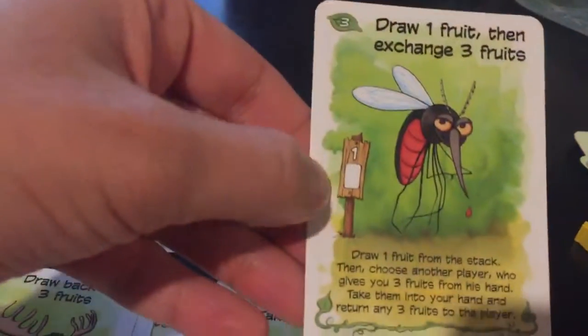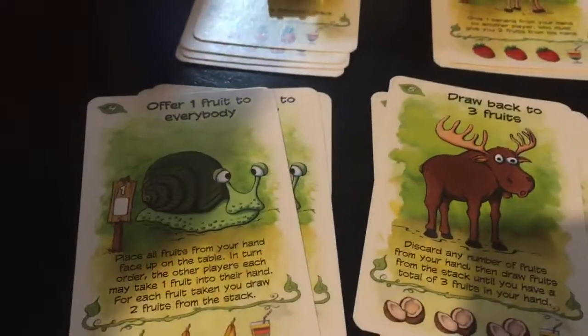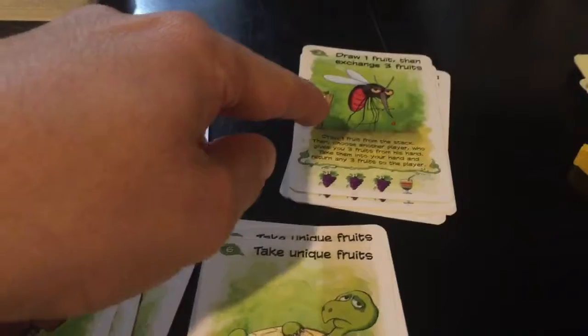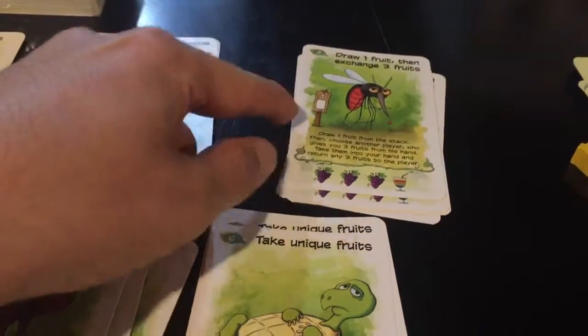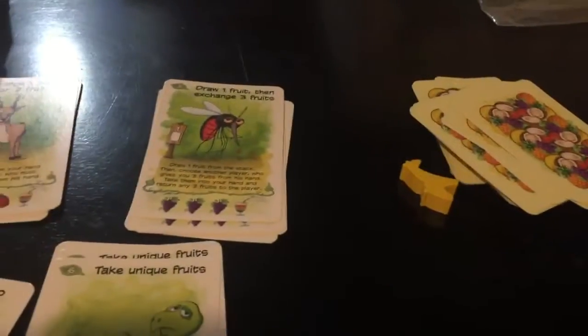There's also a signpost on some of these cards. If you cannot fulfill the action and there is a signpost on the card, you don't do the action — instead you just draw a card off the top of the fruit stack.